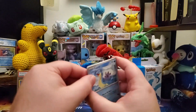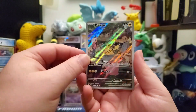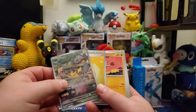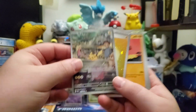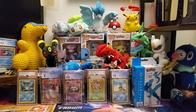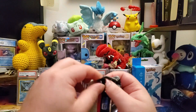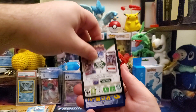Beautiful Cubone, and we pulled a Pikachu — wow, we're actually getting some nice hits here! We get another two-for-one special. Beautiful Pikachu — that's two awesome hits, we're already at a 50% hit rate. I'd honestly be surprised if we get anything else out of this box, but that's awesome — two beautiful cards out of this already makes the box look great.